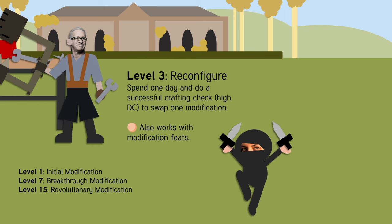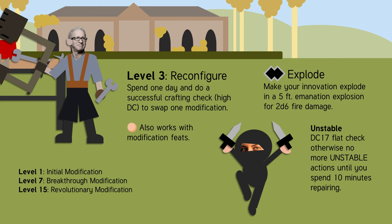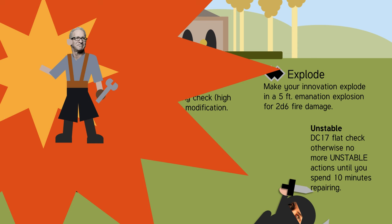If you're ready to risk it all, you can make your innovation explode, which does fire damage but has the unstable trait. That means you have to make a DC 17 flat check whenever you do it, and on a failure you can't do any other unstable actions until you spend 10 minutes to fix it. Your innovation still works, you just can't make it explode again.